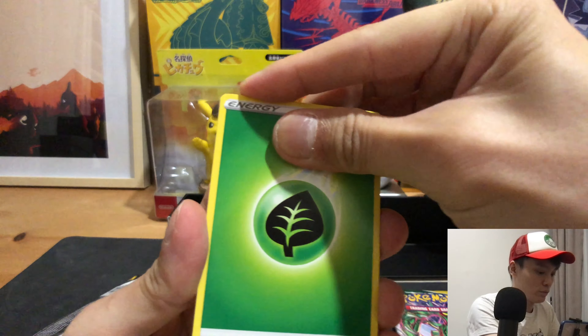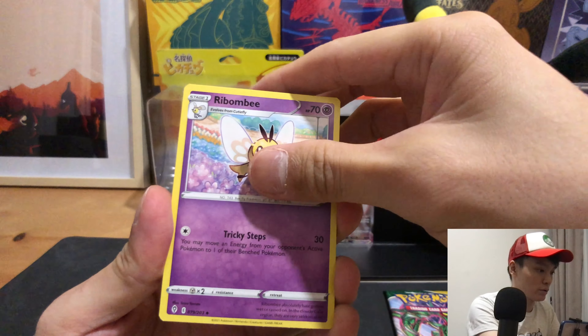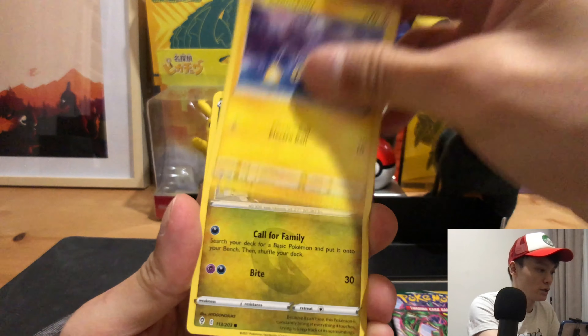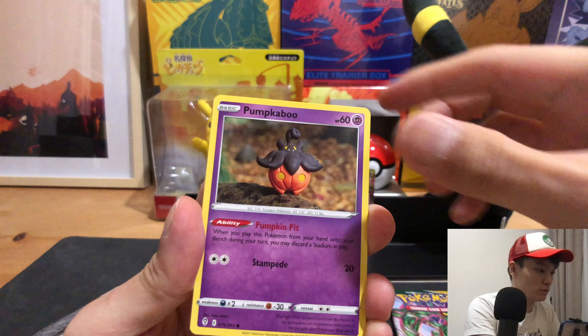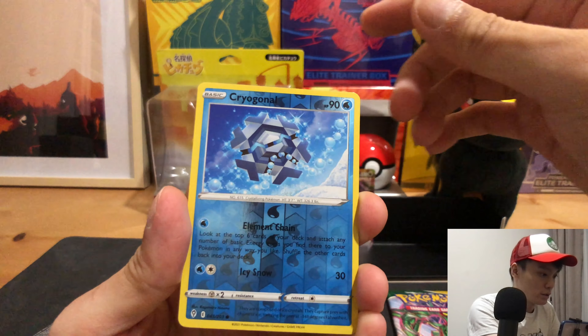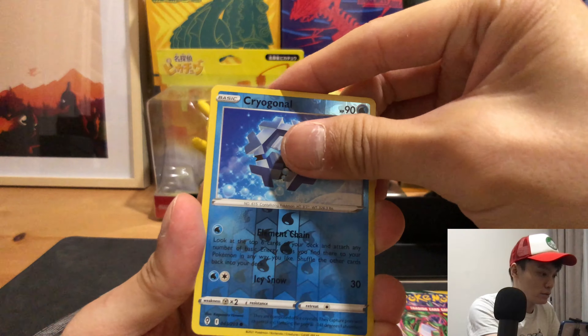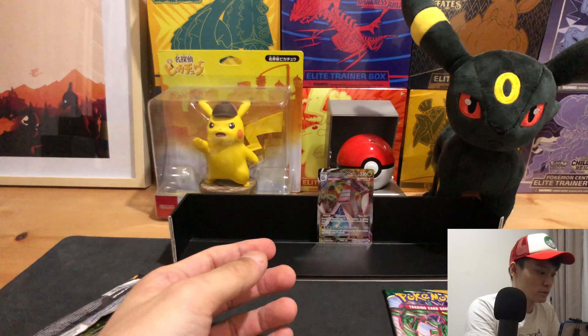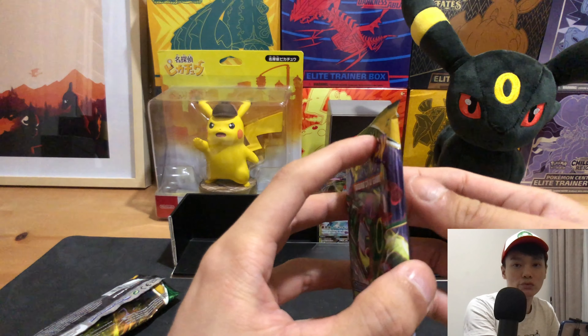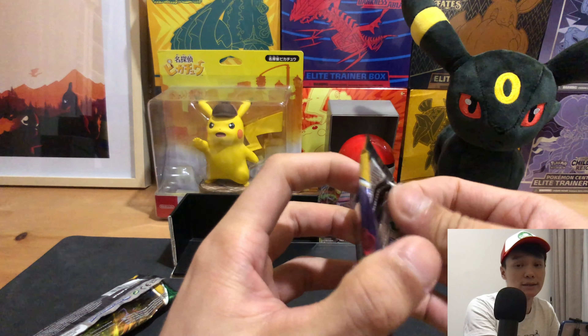Well well well. Energy, Ribombee, Overqwil, Ribbon Patch, Chincho, Xerneas, Pumpkaboo, Carvanha, Gossifleur, Accelgor, Gurdurr, and a Tropius. Looks like we have one final pack to redeem the night.